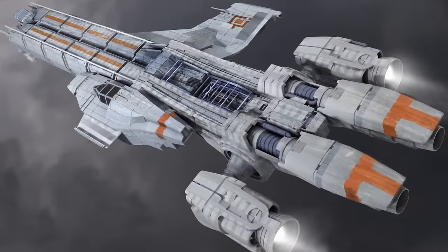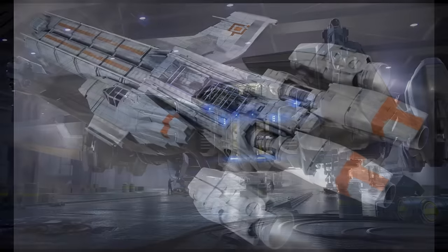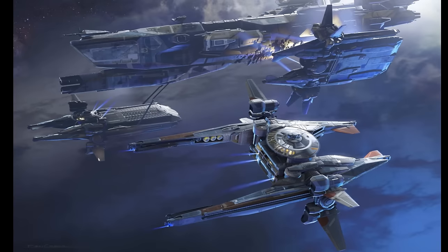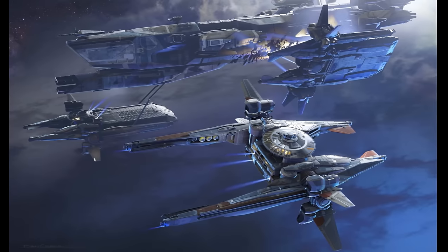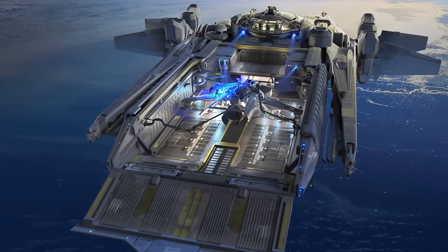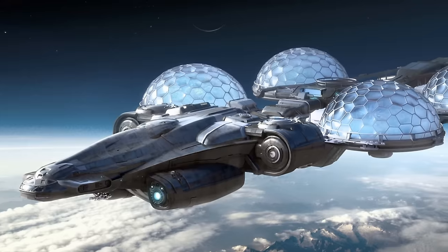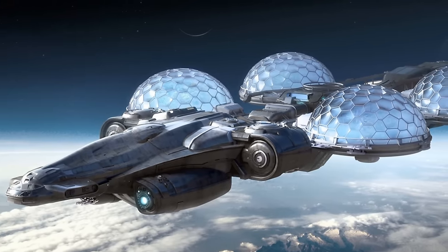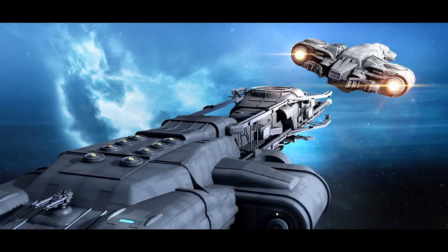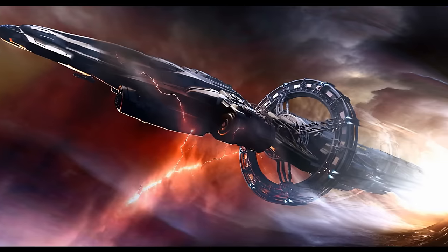I can definitely see this ship paired with a Freelancer or Caterpillar for maximum profit, or perhaps using a Crucible as a base of operations. The Crucible may be able to carry the Terrapin from system to system, and a slow, heavily armored ship like the Terrapin is bound to need regular repairs, so they should work well together. The Endeavor could also be a good companion ship, as it should be able to house one or even two Terrapins in its hangar, which could conceivably triple the data-gathering capability of the most science-worthy ships in the game.